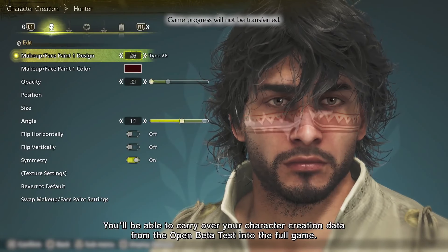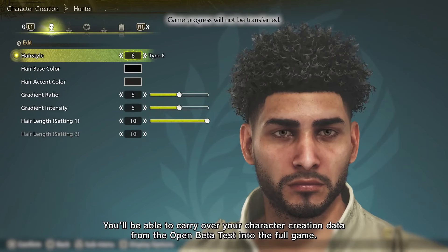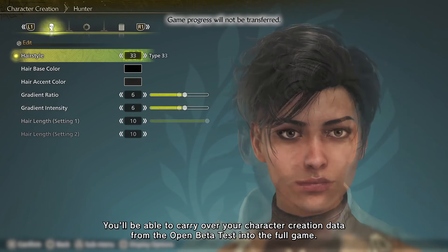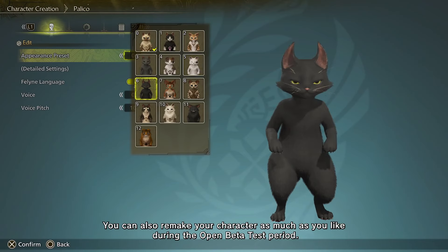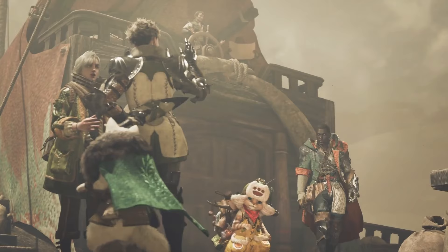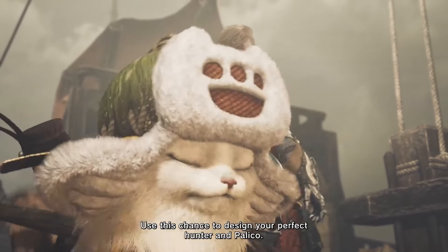You'll be able to carry over your character creation data from the open beta test into the full game. You can also remake your character as much as you like during the open beta test period. Use this chance to design your perfect hunter and palico.